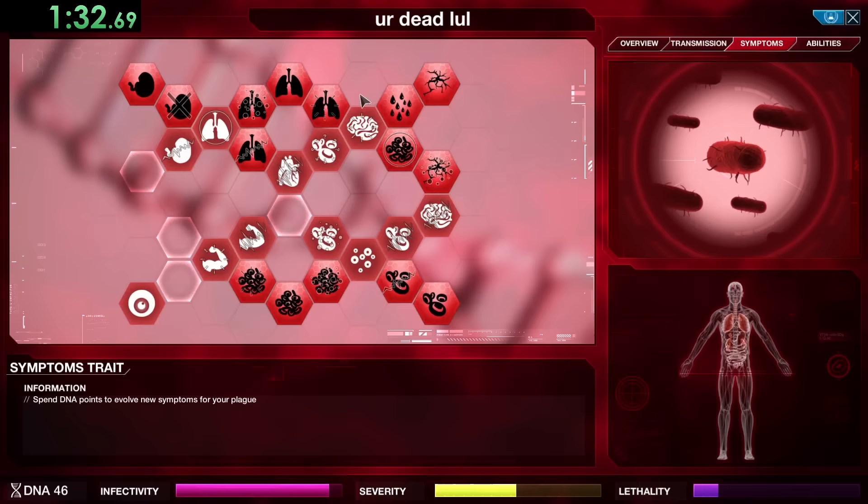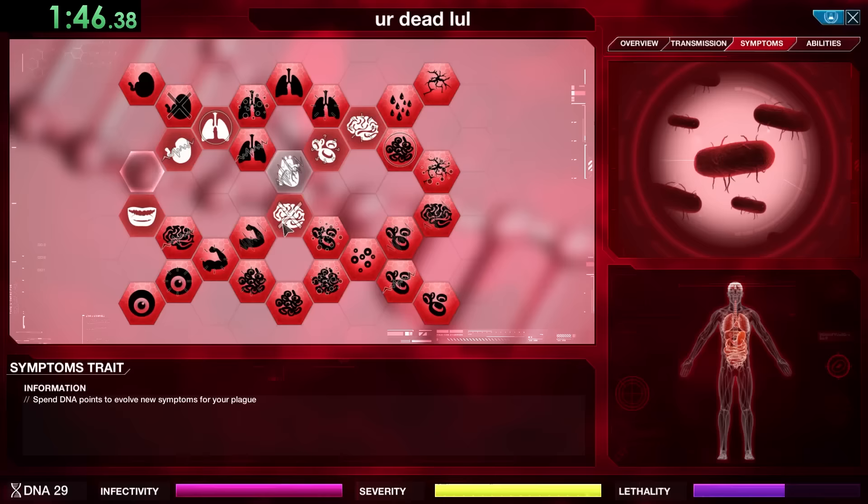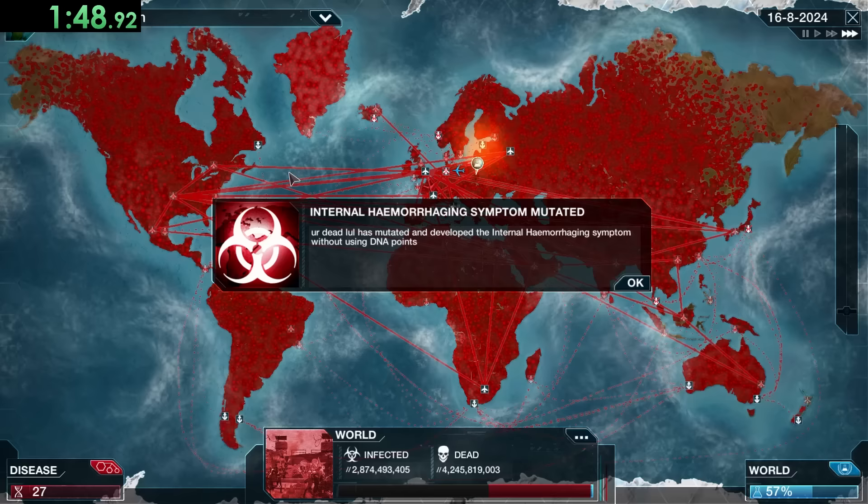Right there I saw that a boat finally infected Greenland, which means we can focus on lethality. The reason we wanted to wait is if we kill too many people too fast, places like Greenland are going to close down their ports — and once their ports are closed, if no one's infected in the country, they are completely safe with no way for us to get them.